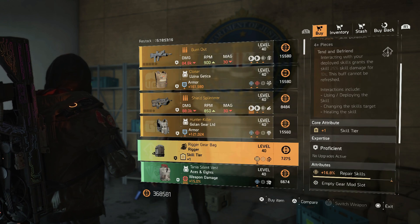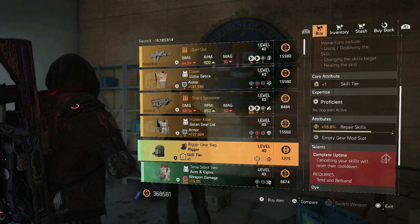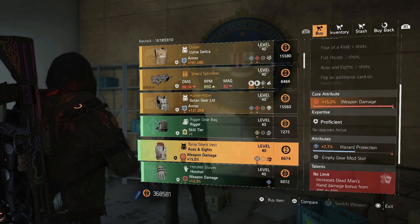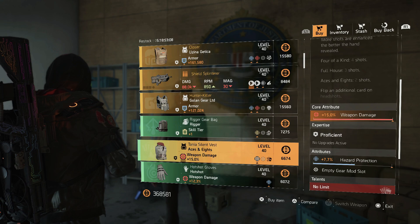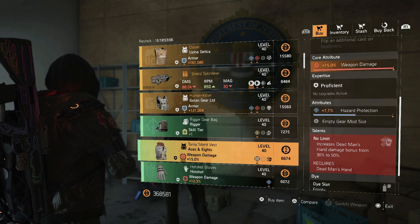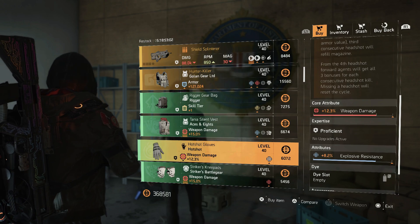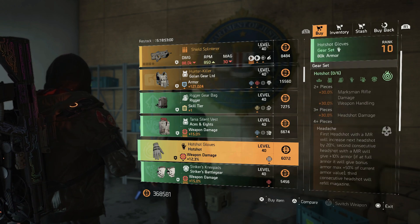She has the Rigger backpack, which has skill tier and repair skills — you can put skill damage on there. Also an Aces and Eights chest piece with maxed out weapon damage, and you can put headshot damage on there, so if you've been looking for that you can grab it.